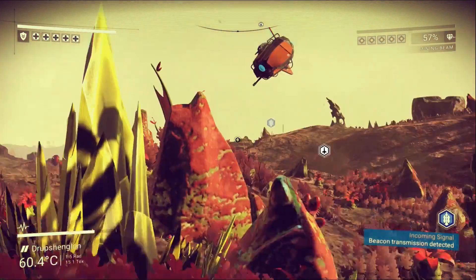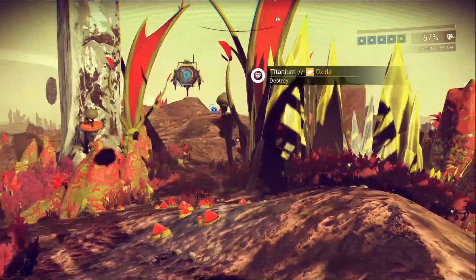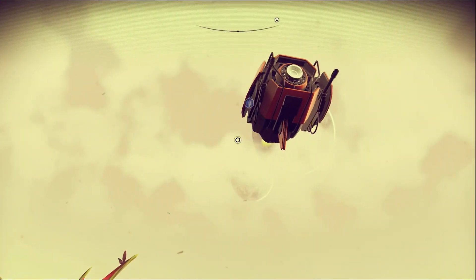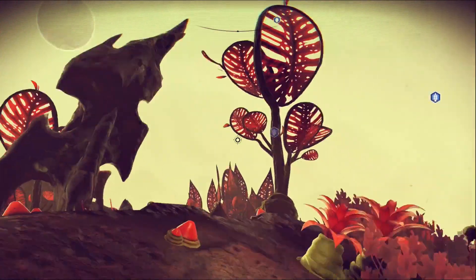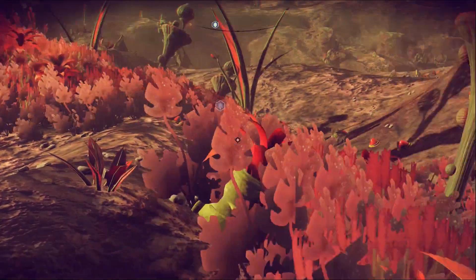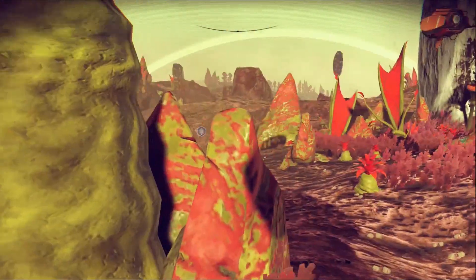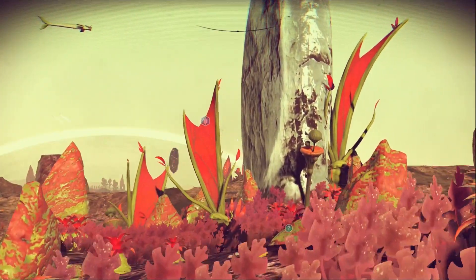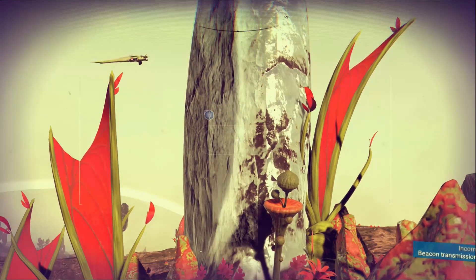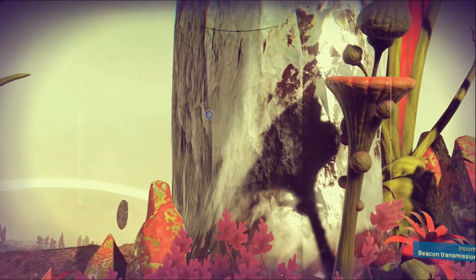I wasn't doing anything - he's scanning me now. Neutral. Apparently he was kind of just investigating to see if I did anything, and he didn't detect anything. That's kind of scary - sentinels are all over this place. I want to scan this for sure. Will it let me scan it? No it doesn't.